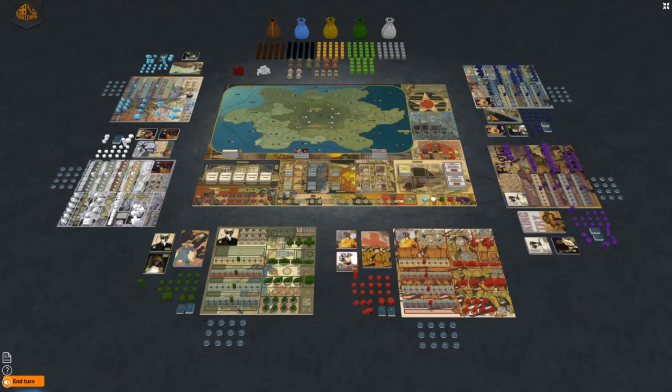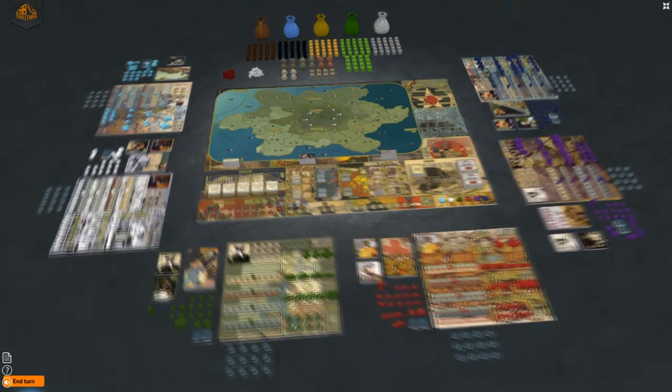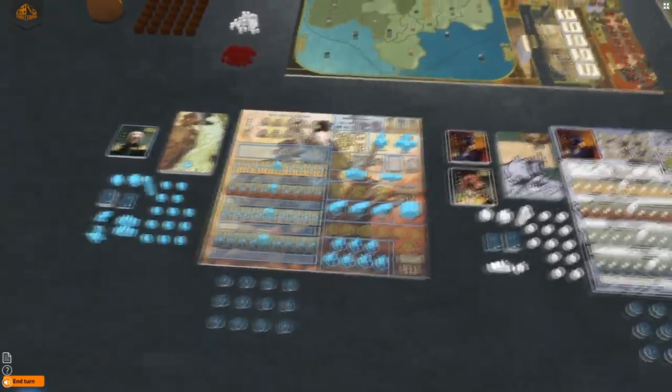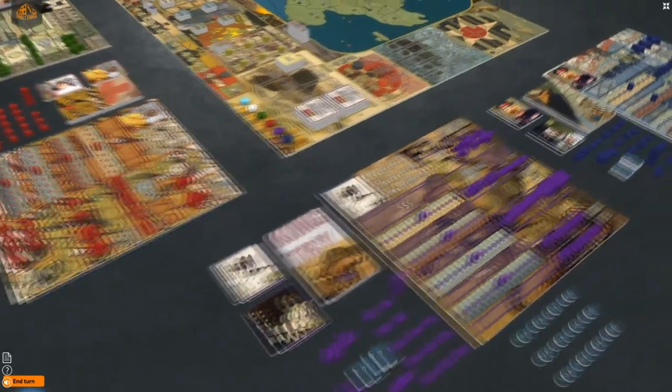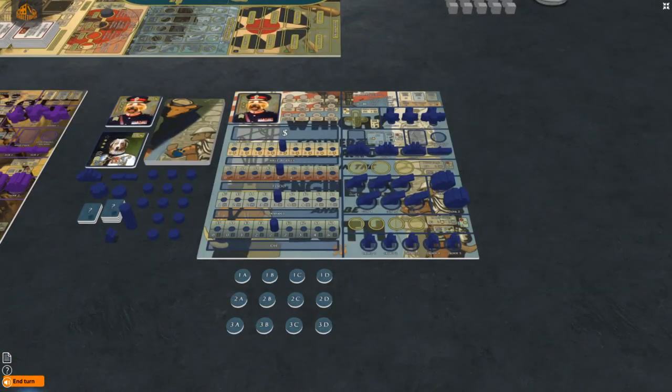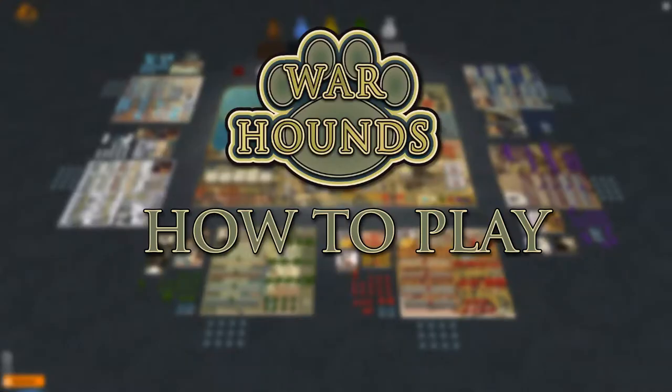In this video you'll be learning how to play Warhounds, a strategy game set on the great island continent of Doggerland, where an epic war has broken out between the nations of dogs that inhabit the land. You will play as the leader of one of the 12 nations, each with its own set of abilities, functions, costs, and economies. The winner is the nation with the most victory paws. Visit our website at AstrologicGames.com and play for free on Tabletopia.com.